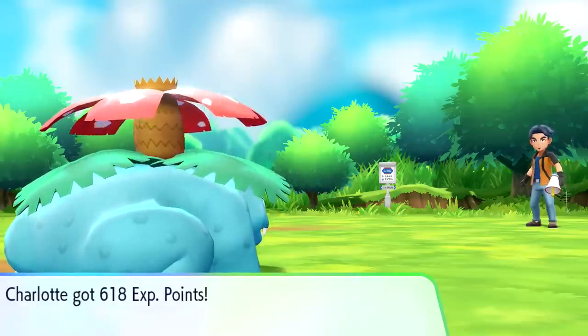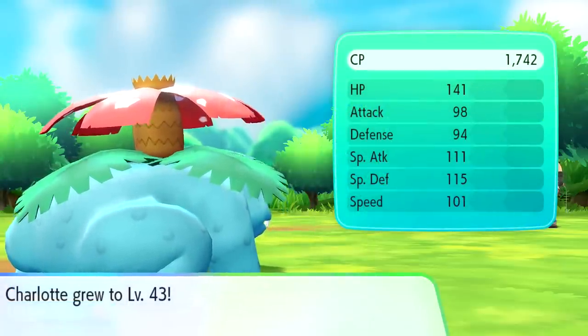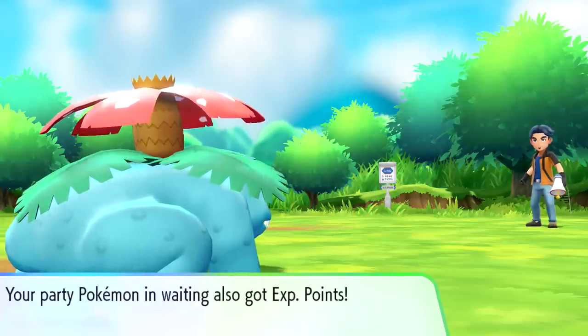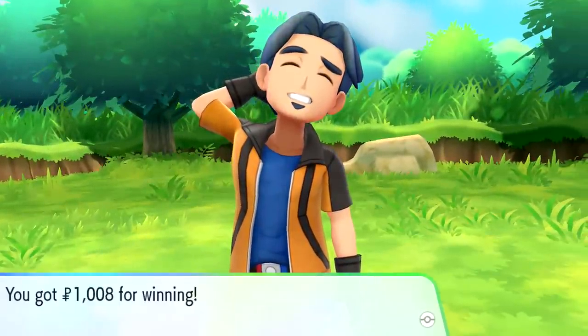We're still confused though, oddly enough. Charlotte grew to level 43, which is awesome - got a couple of extra stats there. Your party Pokemon in waiting also got experience. Unplugged - $1,000 for winning. Very cool. So let's see what that Pokeball has.